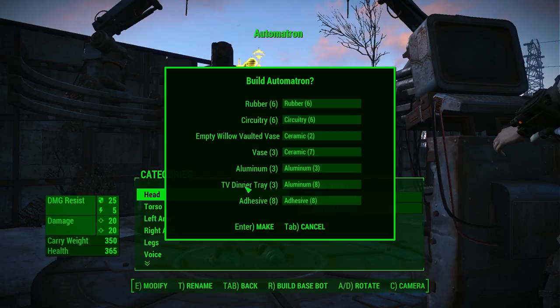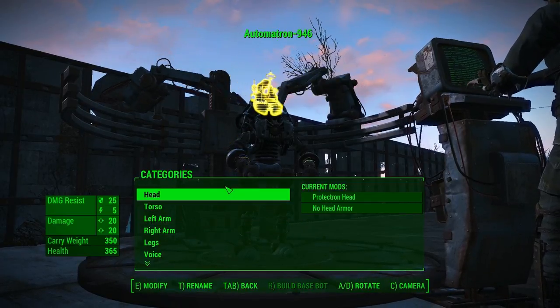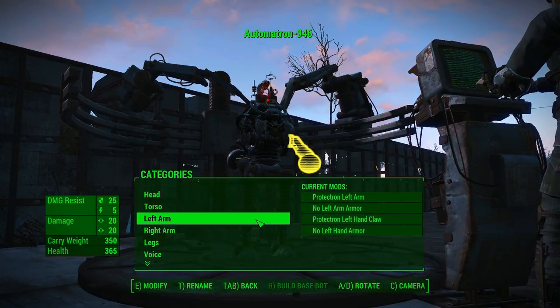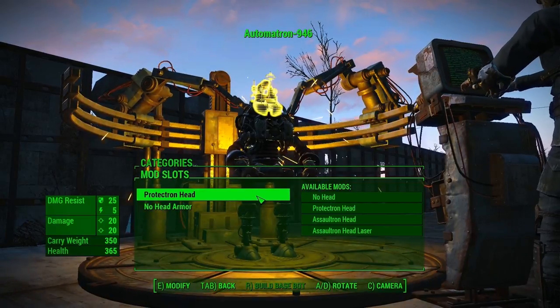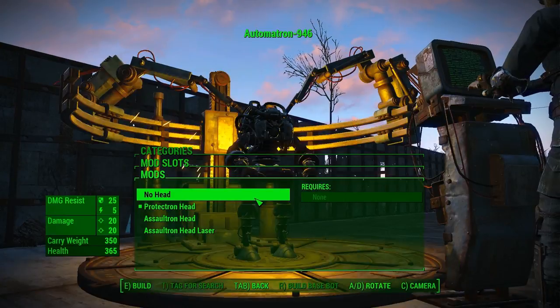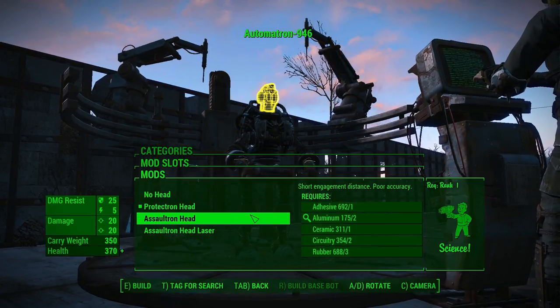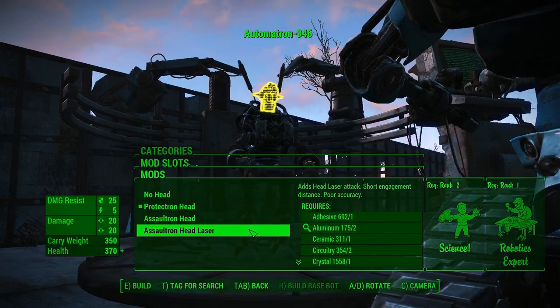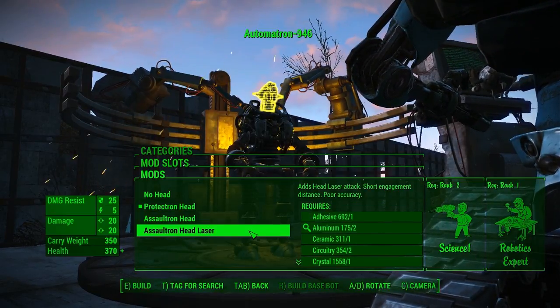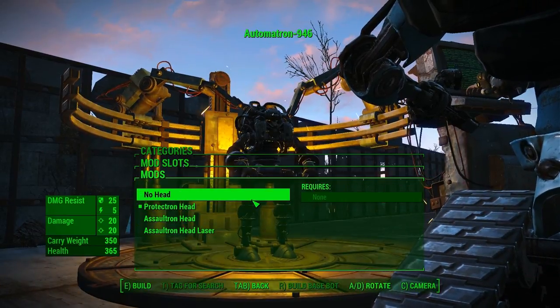Build an Automatron? Categories — it starts out with a default. Head: Tractron head, no head armor. Solitron head. I might not have the ability to build the one I want to build just yet.